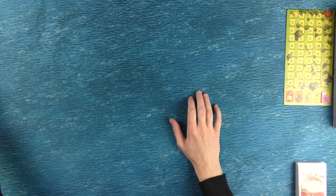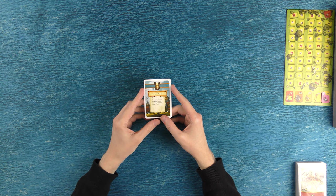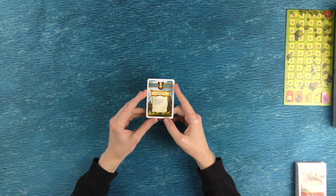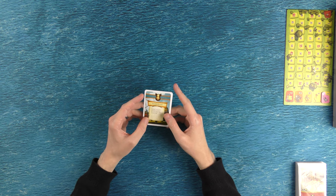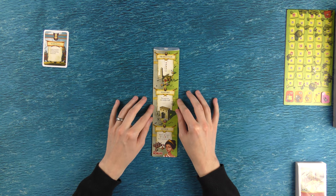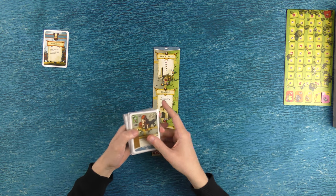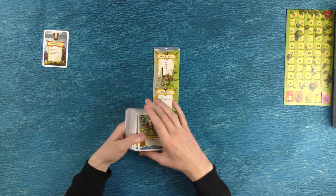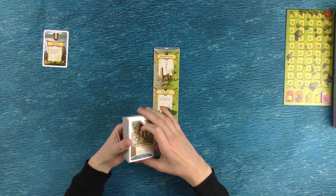I'm going to be playing the game in solo mode. One of the new things that the expansion adds are different personalities for the different factions when you're playing against the virtual player. I thought we would try out the barbarians card, which increases the number of attacks that the virtual player makes during each round. I'm going to be playing as the Romans. I'll lay out all of the faction cards for the Romans so we can have a think about what should be taken out and swap in some expansion cards.